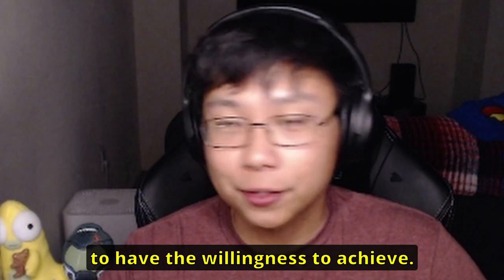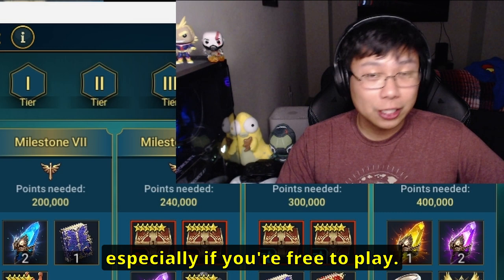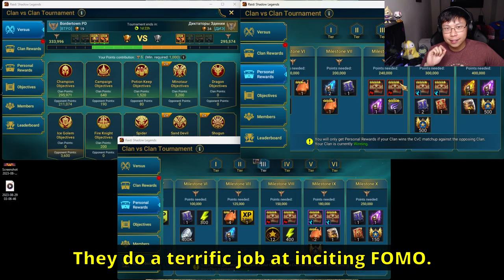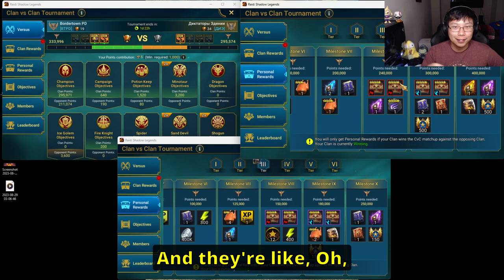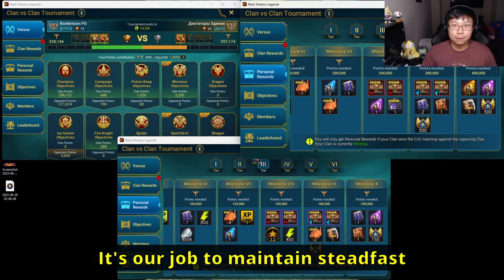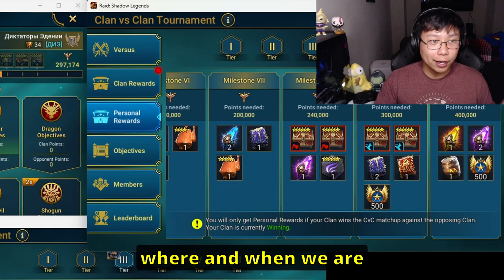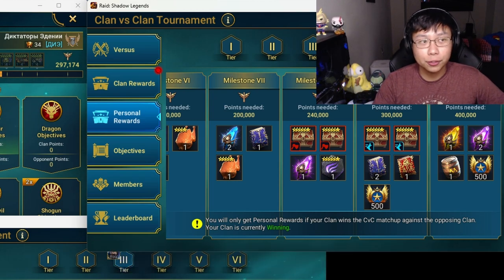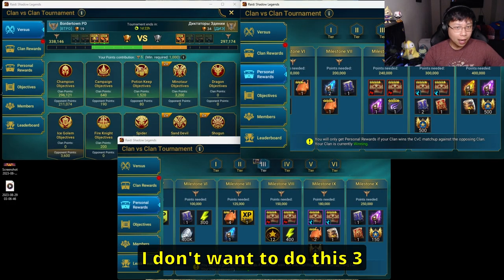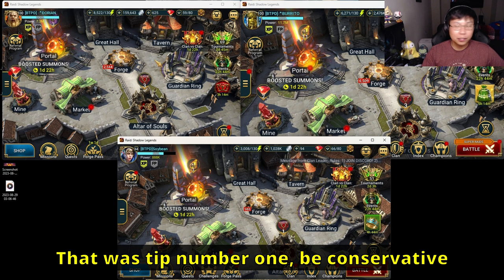You can win and you can do this. Tip number one: be conservative and disciplined with your resources, especially if you're free to play. Raid does an excellent job — a terrific job — at inciting FOMO. They pump out events left and right. It's our job to maintain steadfast discipline, to know and decide with intent where and when we are going to spend our resources. You don't have to do everything Plarium pushes out. You can decide, 'I don't want to do this three-times drop speed event for a dragon — I'd rather save my energy.' That was tip number one: be conservative with your resources.